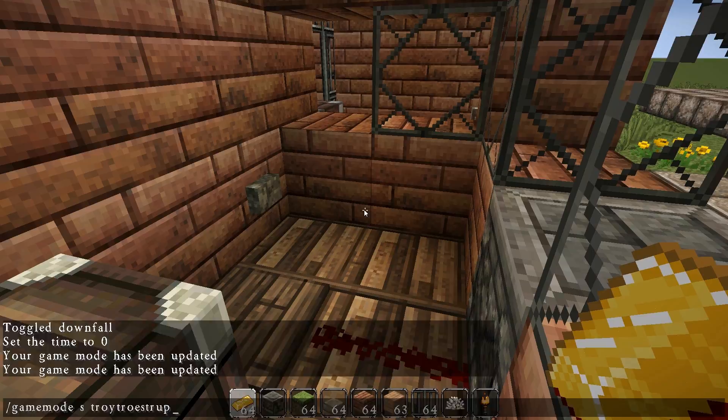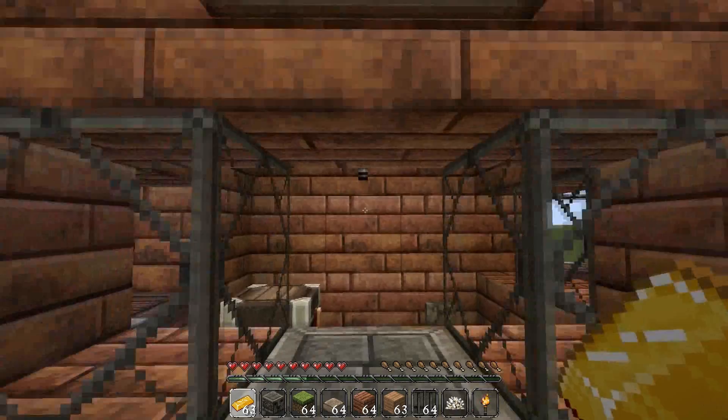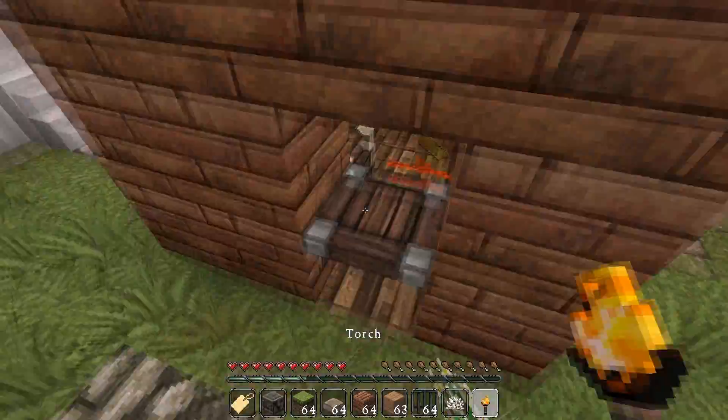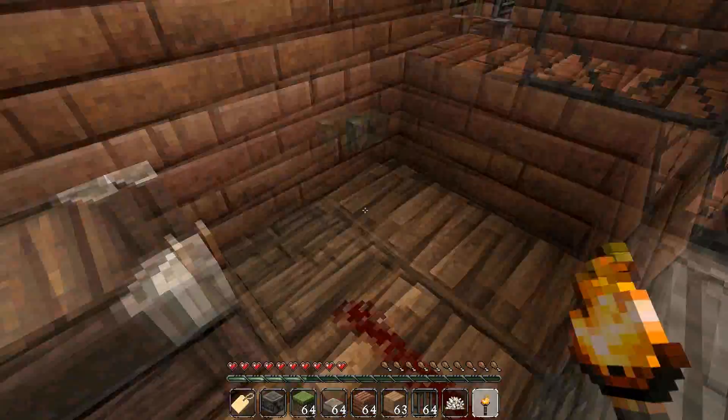So what I thought we could do is: you come in here and you throw one gold in as payment — bam — it dispenses your ticket. Then you just take your ticket and go in here to show it to the guy inside. Of course you're just one person on the server, so it's hard to stand in both places, but let's say there's a guy standing there.